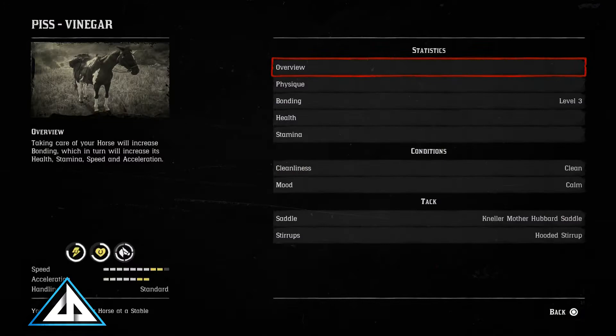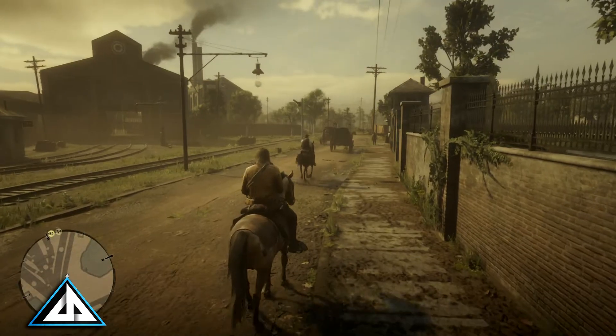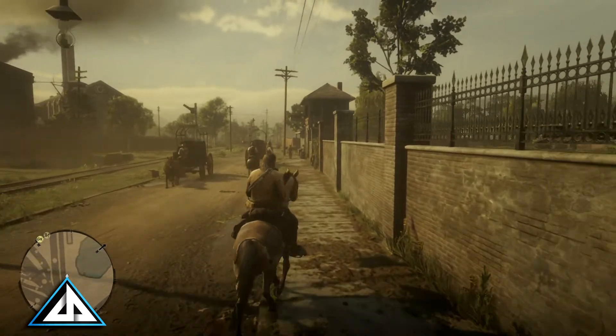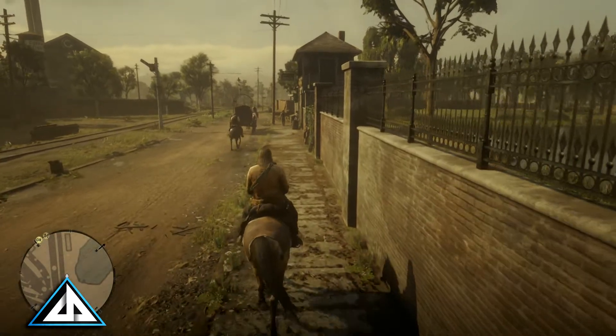While messing with this, I also found something else out about bonding. Just slowly riding through town on your horse, as long as it's happy and well fed, will also build up your bonding with it. As you can see, I just keep going and going and it's slowly running up for whatever reason. It also continues to work if you're going a little faster and riding through town.